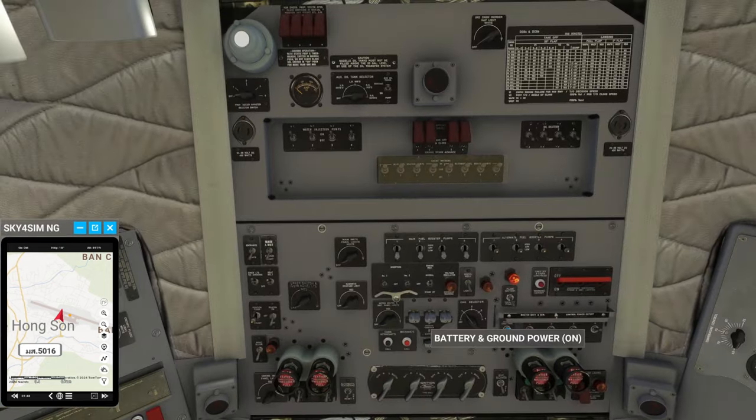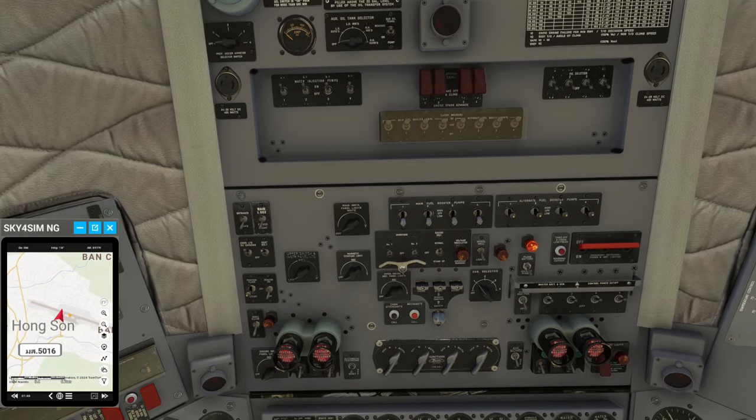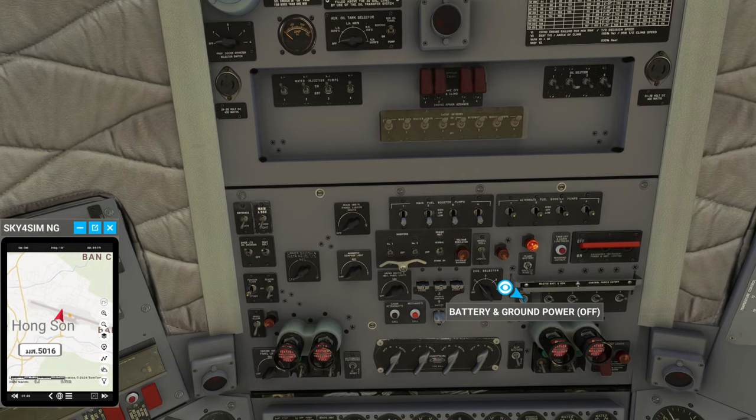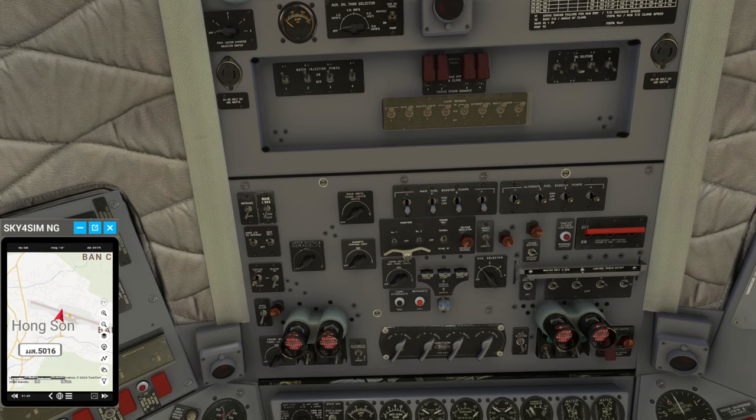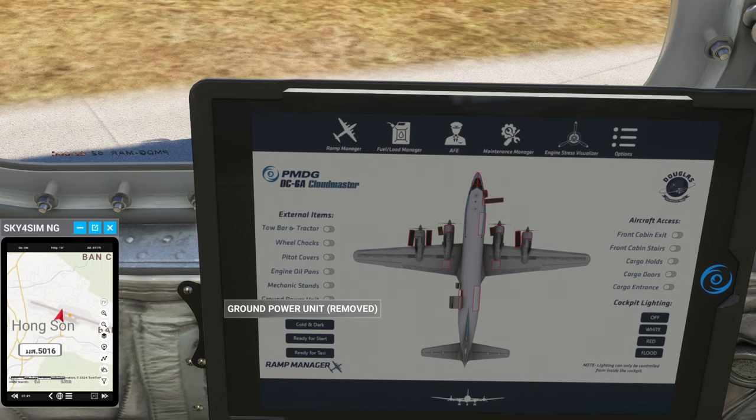Let's get the ground power off, as the generators should do the trick. That's battery and ground power — oops. We're on plain battery. Okay, ground power unit off.